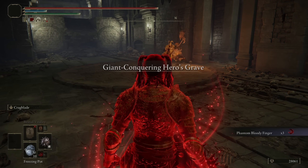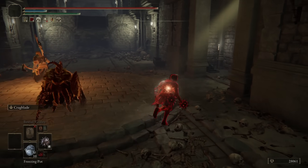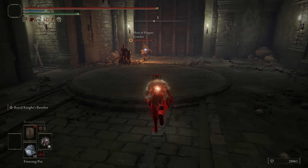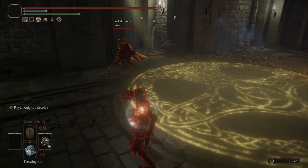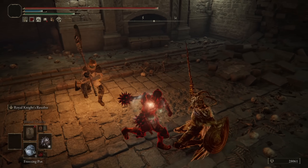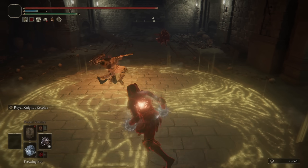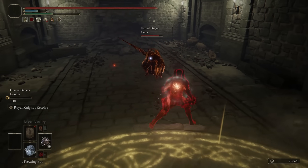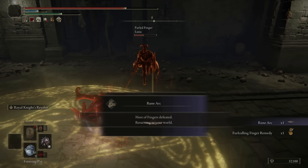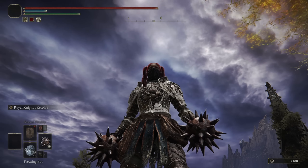Moving into the final invasion, and I'm in the Giant Conquering Hero's Grave. This is a rough room — we don't have time to buff, so we're going to throw on Royal Knight Resolve. Bonk bonk — 1,600. I traded with that. Those are all the battles I have for you guys today with the Star Fists.